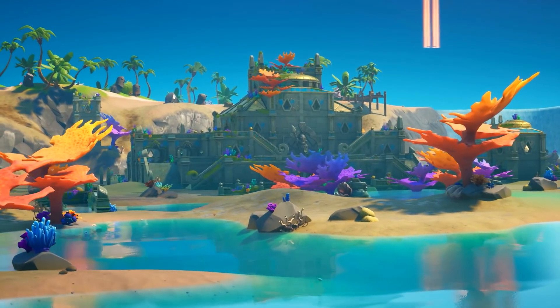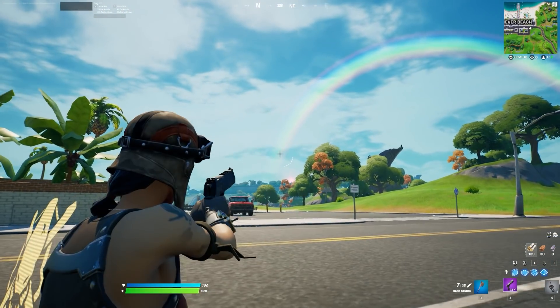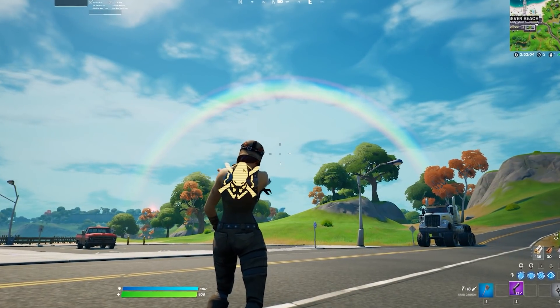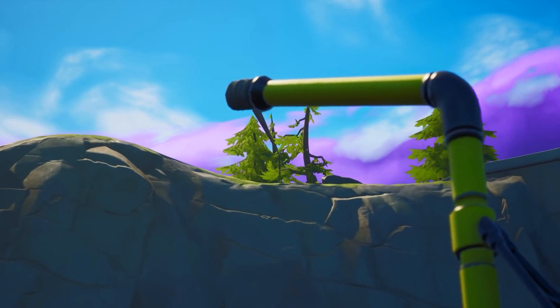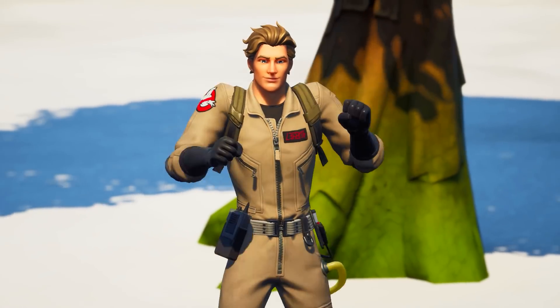Kind of funny that we hate a POI so much that Epic would give us a live event purely to destroy it. But heading back to what's actually in-game right now, if you go onto the island and look in the sky, you'll actually spot a rainbow, and it looks pretty phenomenal. It's one of the many things Epic have added in this update to celebrate Pride. And in other news, ziplines have returned. I know it's not as important as a literal POI-destroying live event, but it still made me a little happy — I kind of miss these things.